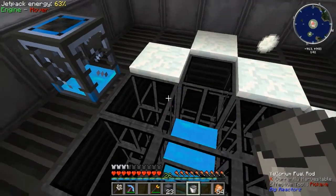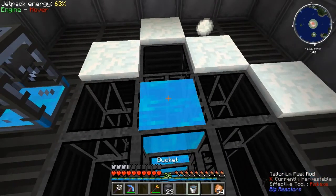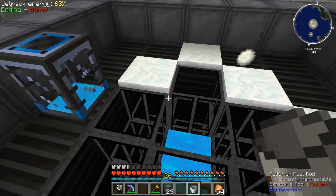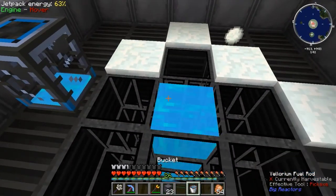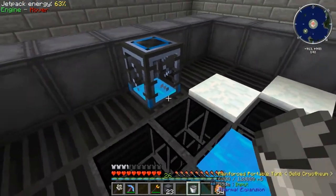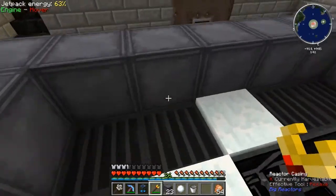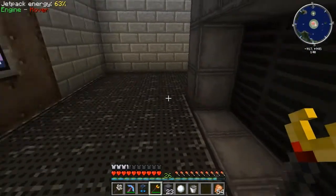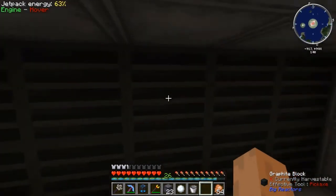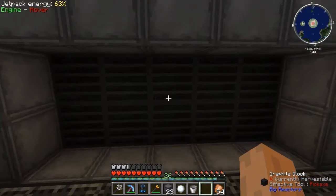I hope I'm not making the world's worst reactor right now. The other option I had was I have a surplus of electrum I could have used. We'll find out — I mean, if I need to, I will take out some fuel rods. So there's really no reason to have any of the reactor glass on here because you can't see anything, but I kind of like the way the graphite blocks look.